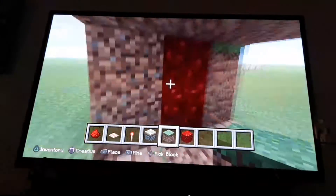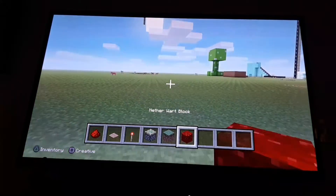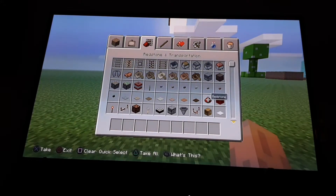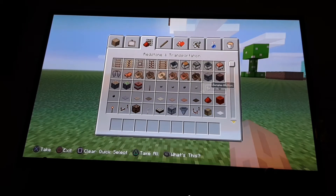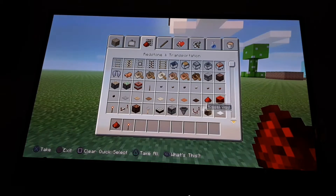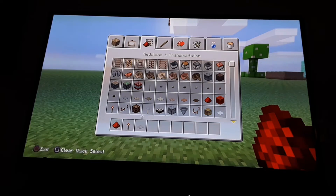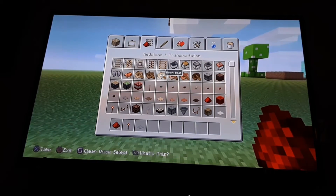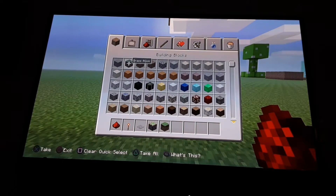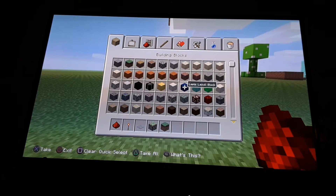So here's what you'll need. I'll just clear my inventory to show you. You'll need redstone, a redstone torch, any pressure plate — I like that one — a sticky piston, grass, and any block of your choice. You can use grass if you want to limit your block choices.